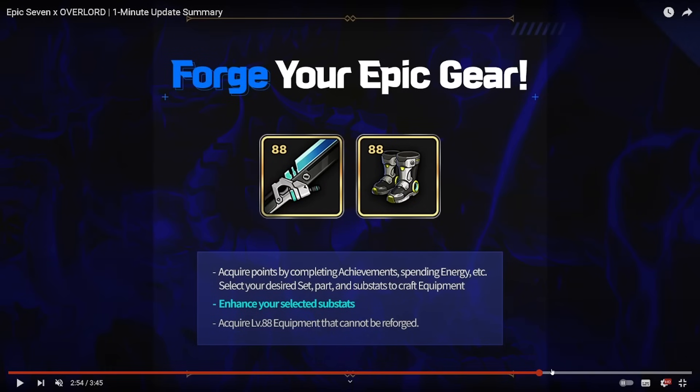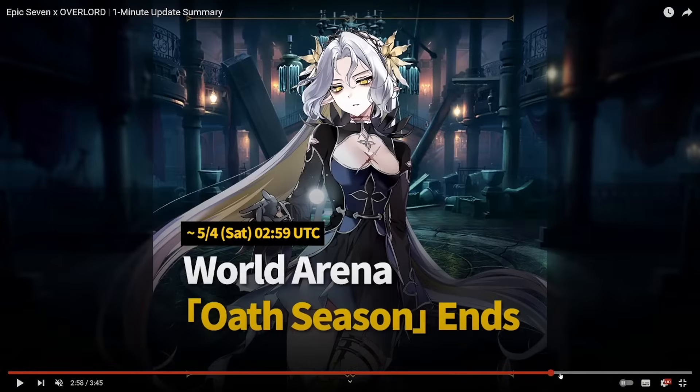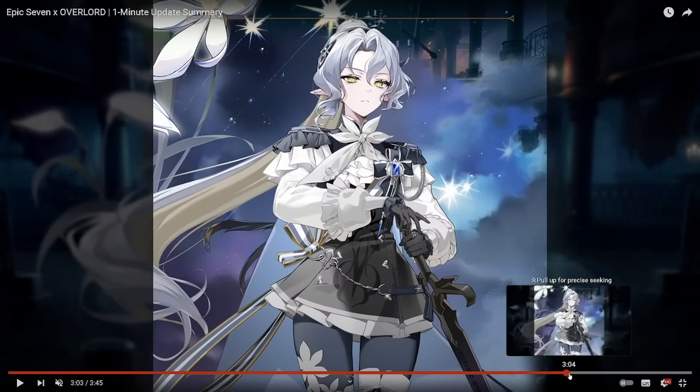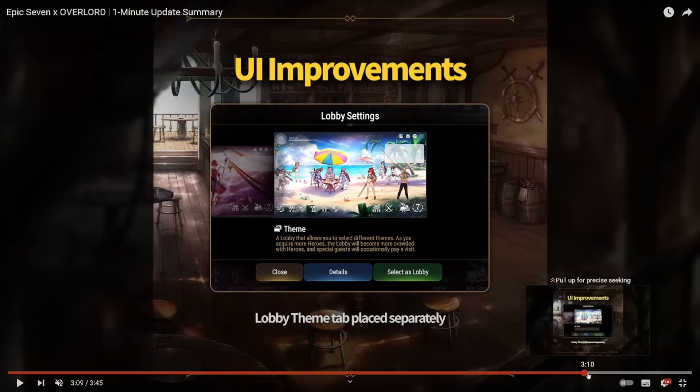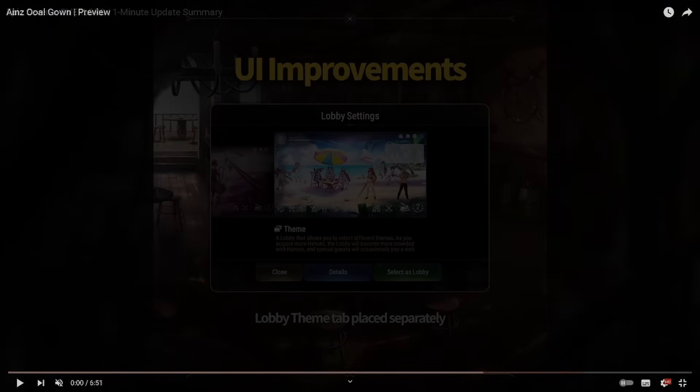There are some Archie events, a Forge Epic Gear we all knew about, and one last thing — the Briar Witch skin art is here, and honestly I think it looks really good. Alright, let's jump straight into the hero previews.